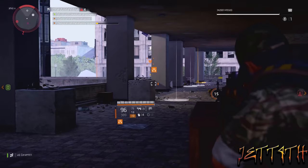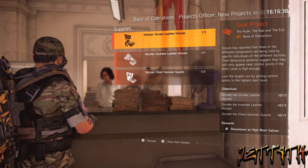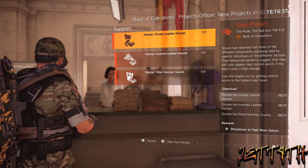There seems to be no RNG to this whatsoever. You just got to do Outcast, Hyenas, and True Sons, and the final boss in the control point will drop the piece. The next step after that is to go back to your projects officer and donate those three pieces.